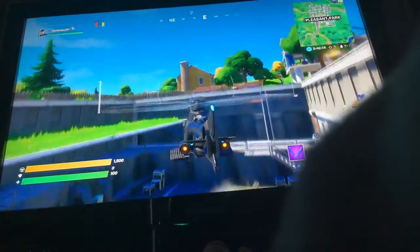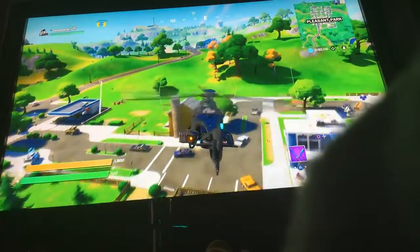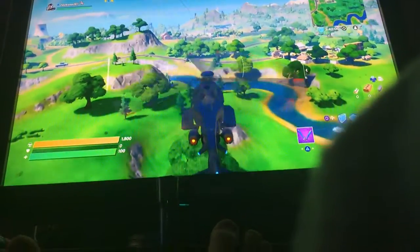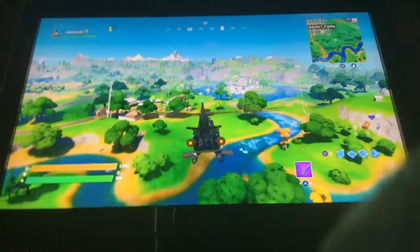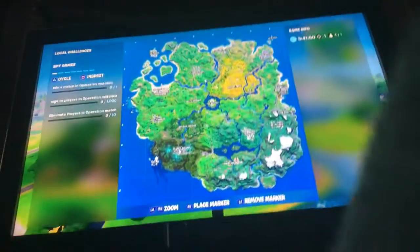We're in the helicopter right now. We're going up here. There's my old helicopter, but I just want to show you this. I'm playing on controller — still doesn't matter. How you fly is the trigger button to go up, and how you go down is the aiming button. Don't ever jump out of this unless there's water — it will definitely take fall damage.